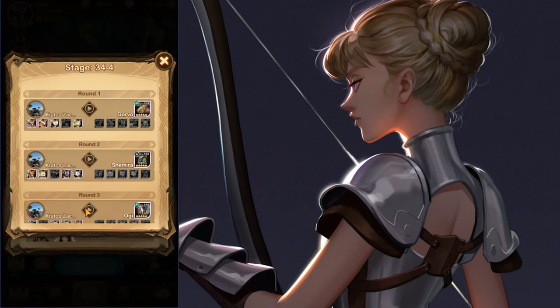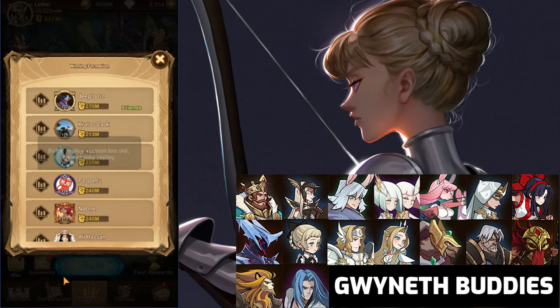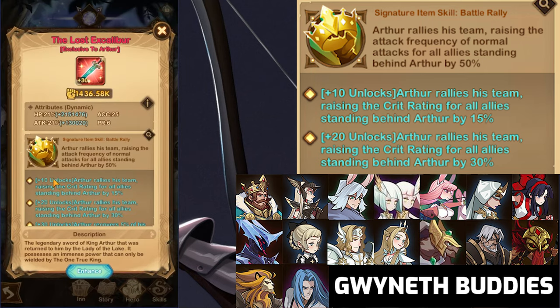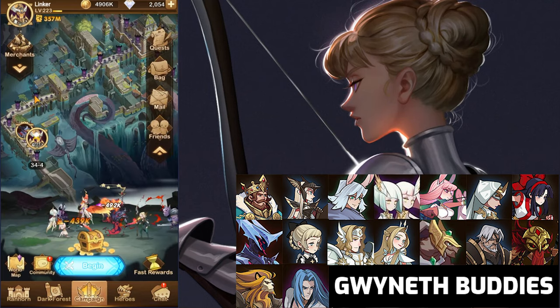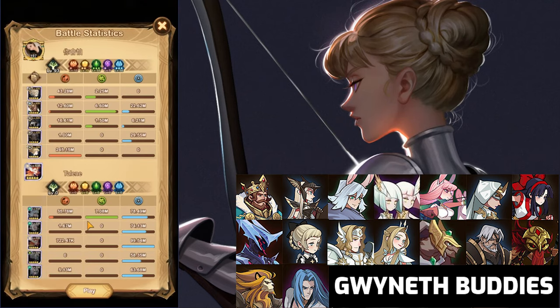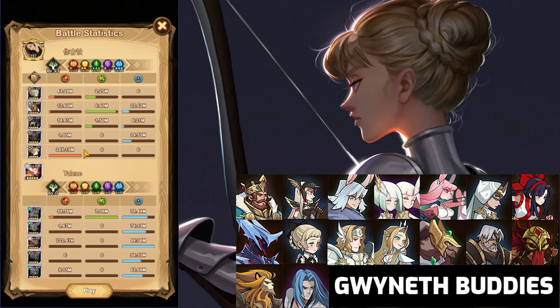This is why you'll usually see her with heroes that address these issues. Arthur is a great example — he buffs all allies behind him that are rallied, giving extra crit as well as attack speed, and he tanks a lot of damage. Hendrik and Estrelda are also great examples: Hendrik can tank for backline allies, and Estrelda via her signature item can reduce damage taken. When they knock back enemies, they group them, making Gwyneth hit more enemies and snowball faster.